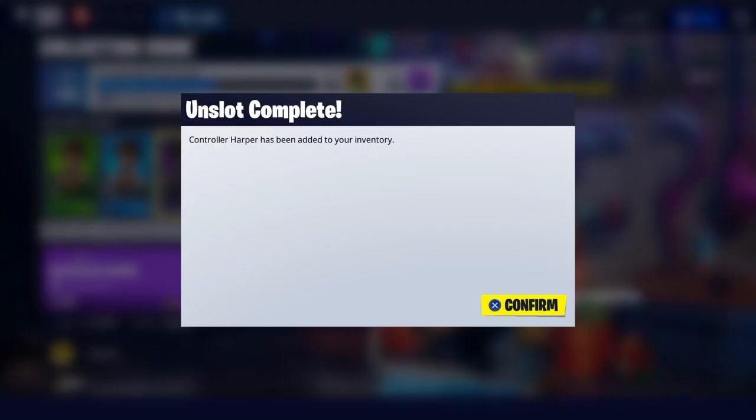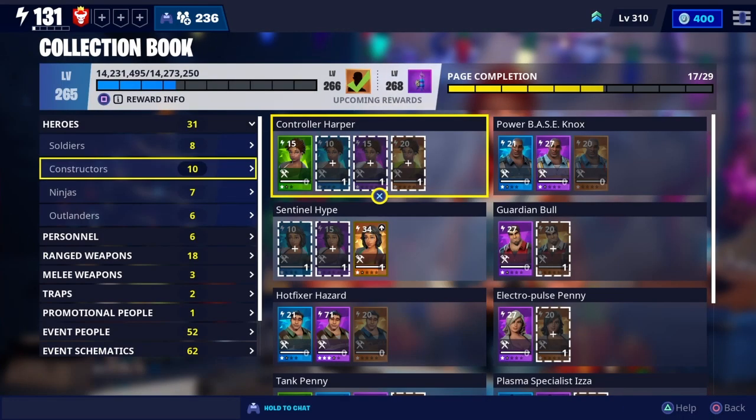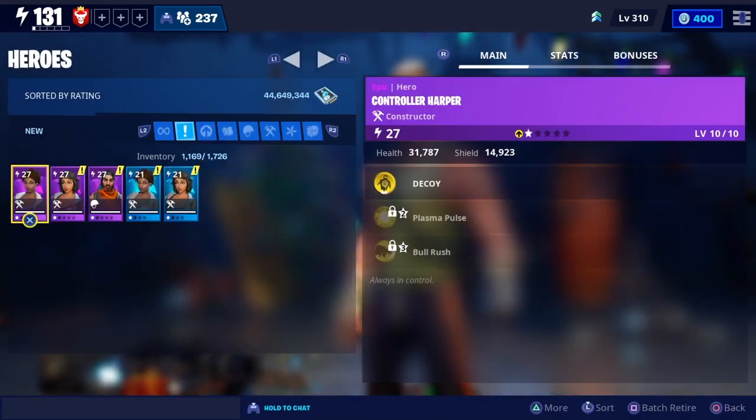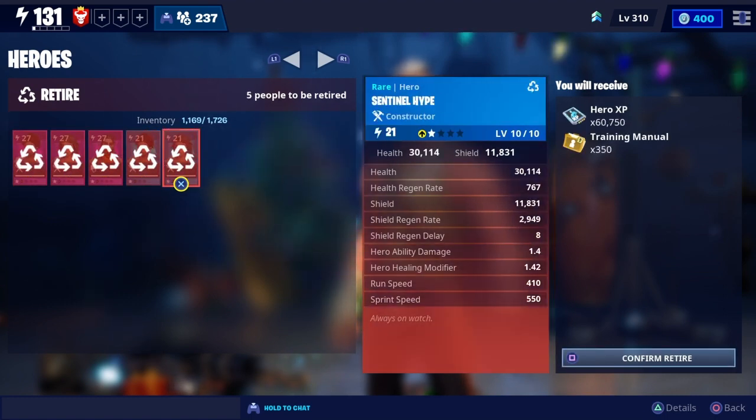So free right there, it's another free one. What we're going to be doing is unslotting all the free stuff and then recycling it. And then when we recycle it, it'll give us the training manuals and put it back in the book.